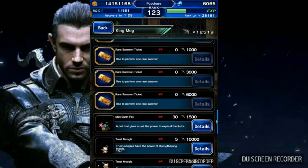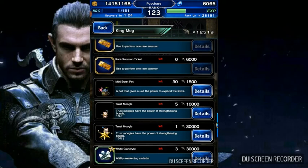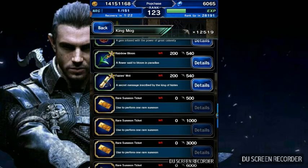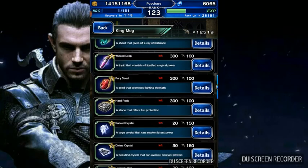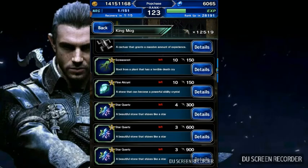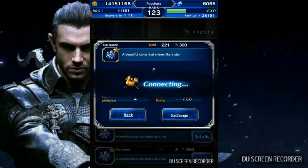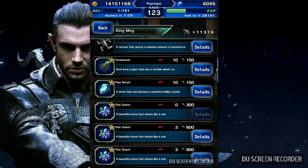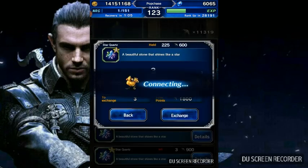I'm going to get the summon tickets — I already got those last time. And I might get the trust moogle if you get 30,000. Those are the priorities. The second priority will be getting the six-star materials — style quartz. I'm going to get the style quartz; it's pretty good.